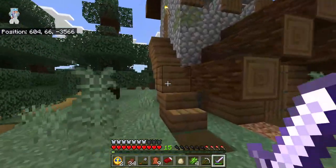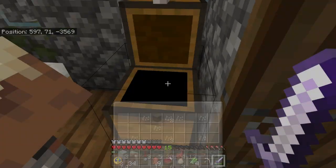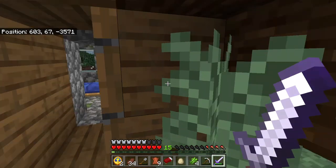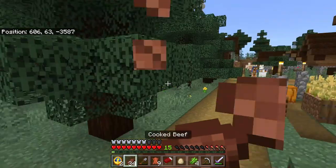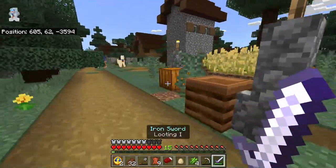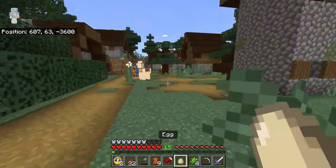So absolutely raid these buildings here - they always have a chest in them. Not worth raiding though - these lower ones don't have anything but a bed. Let's get some meat right there. We don't need any wheat.